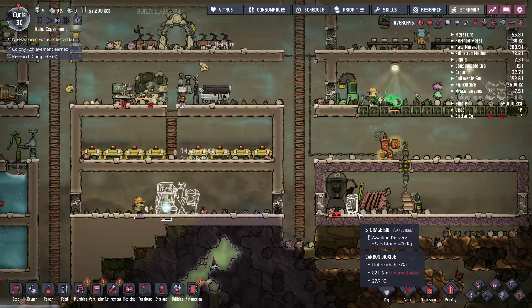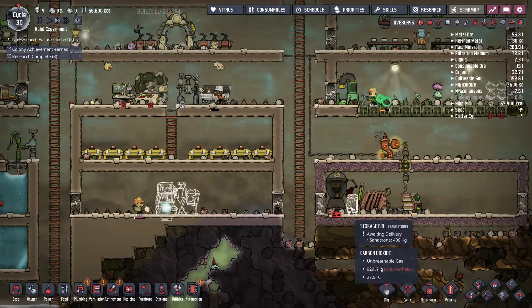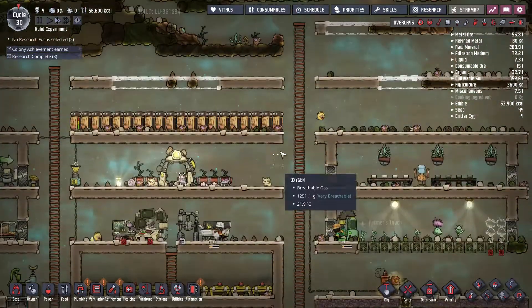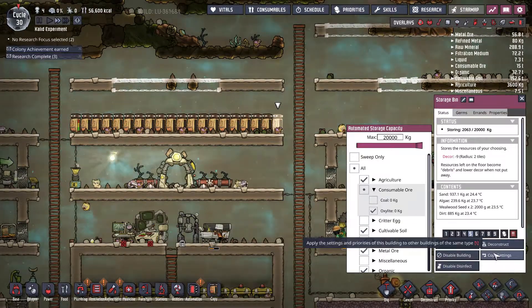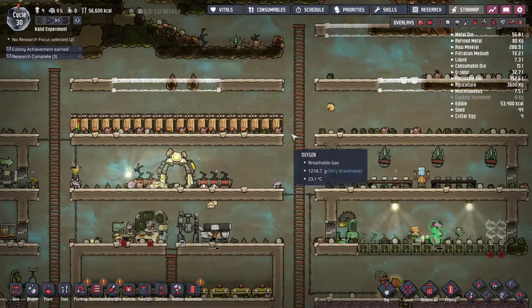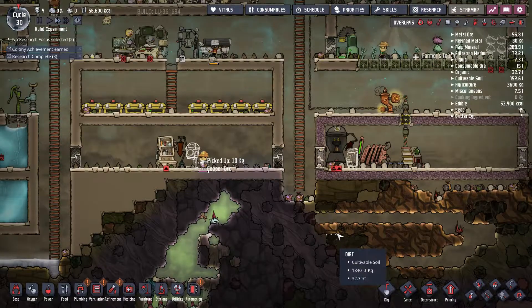Placing the storage bin nearby will make it a lot easier for everyone — whenever they come down to refuel the generator, the storage bin full of coal will already be there. I'm going to remove coal from the existing containers so it all ends up on the ground, then it can be sorted into the new bin.